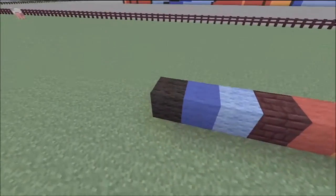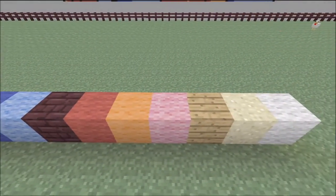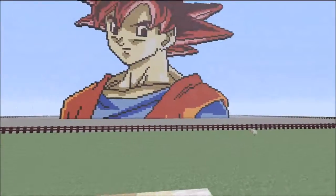The blocks I used to make him are black wool, blue wool, light blue wool, nether brick, red wool, orange wool, pink wool, wooden planks, sand, and white wool.